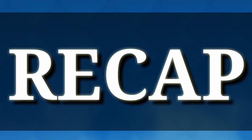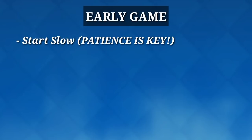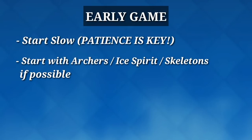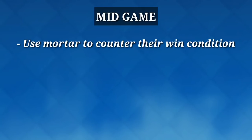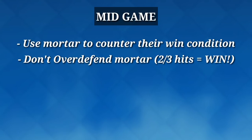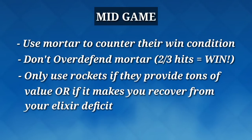Quick recap: at the start of the game, play slow — as passively as possible. Start with Archers, Ice Spirit, or Skeletons at the back and figure out their win condition, whether Royal Giant or Hailtrider, then play around and defend it. At the mid game mark, use your Mortar to counter their win condition and cycle back for a counter-attack. Don't over-defend your Mortar — only use your Rocket if you can get amazing tower value or guarantee damage while still being able to defend.